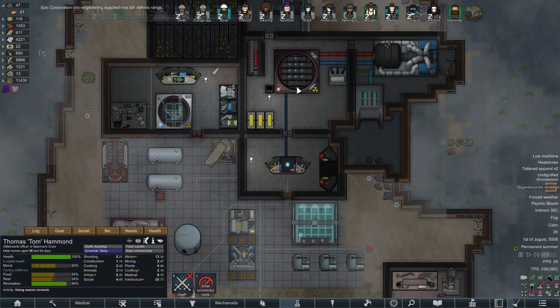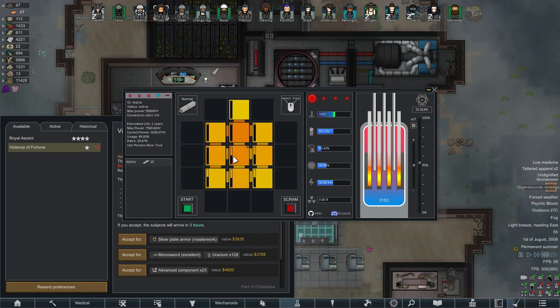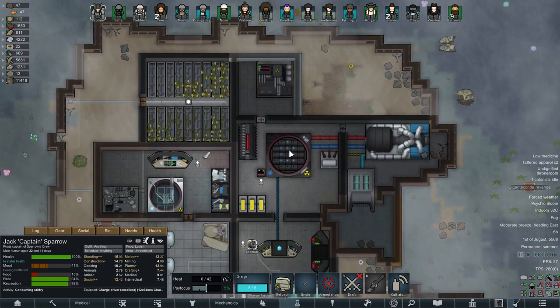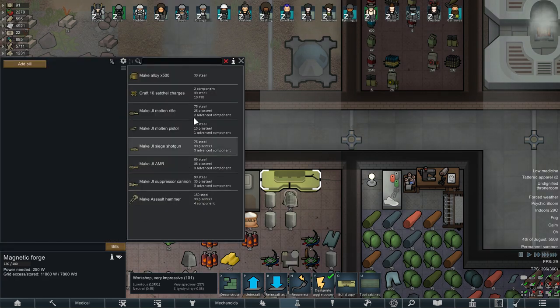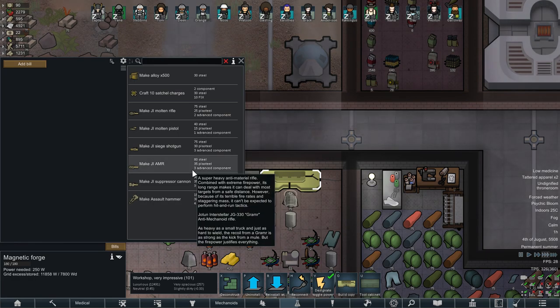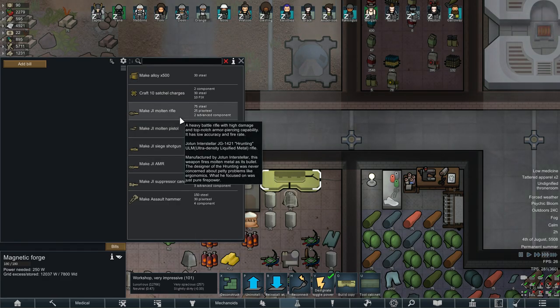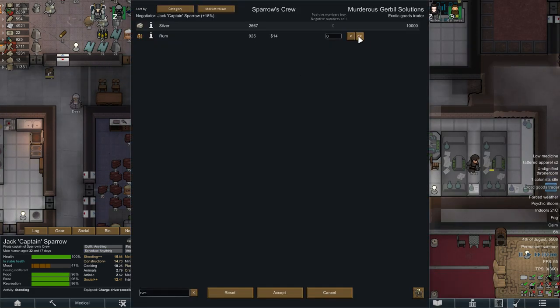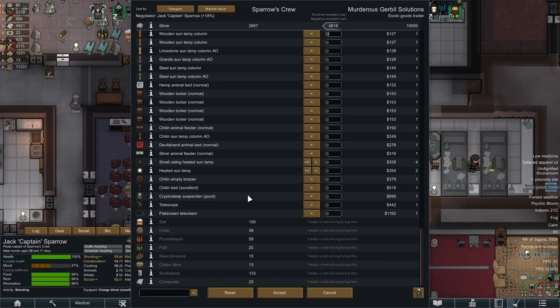What does the green light mean on the nuclear reactor? Tom, get over there. Ah — we can process plutonium now! Let's turn the nuclear reactor off, load the plutonium reactor. We can make our own! We can make alloys and molten weapons — a super heavy anti-material rifle with extreme firepower. Some of this stuff might actually come in handy. Exotic trader is here — Captain, go see if he'll buy rum. Oh god, he will buy rum! This trader has so much good stuff.